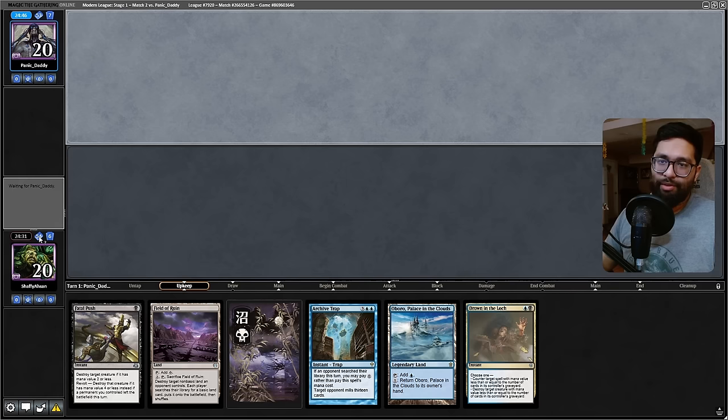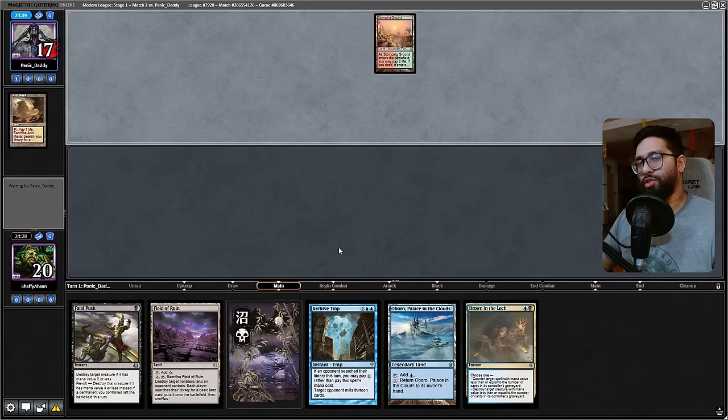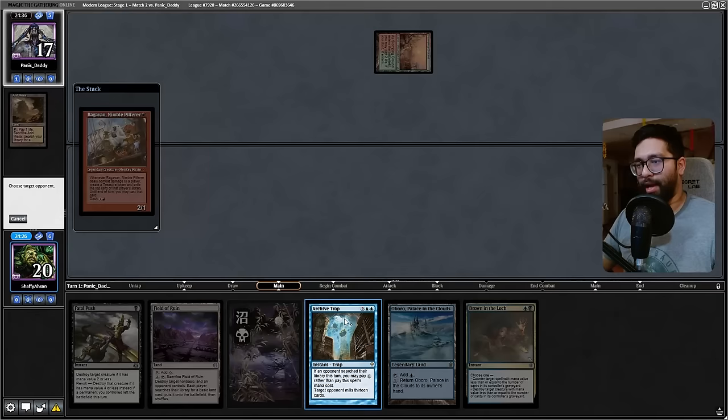Opponent keeps a seven. Fetch off the top — big fan. Stomping Grounds, okay. Ragavan — okay, midrange. Some type of midrange reach combo. Reaching for something — okay, this is dying ASAP, let's get that out of there. Unholy Heats live, so that's something to consider. Some type of midrange — Abundant Harvest, kept a one-lander. All right, fair enough.